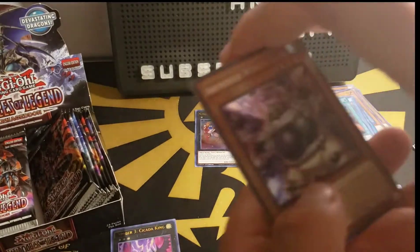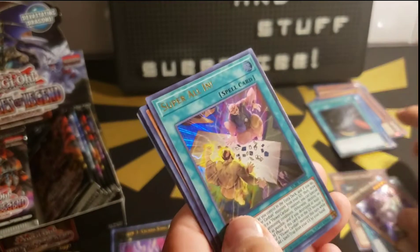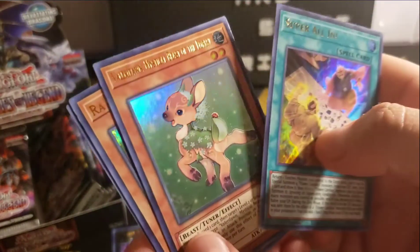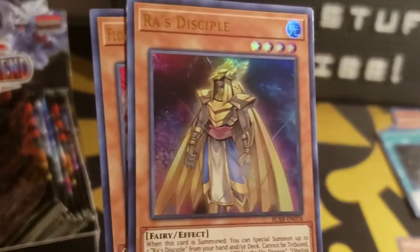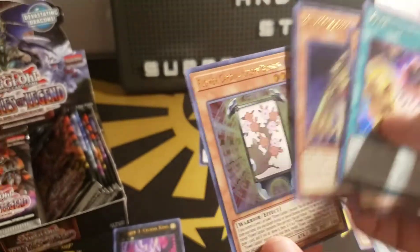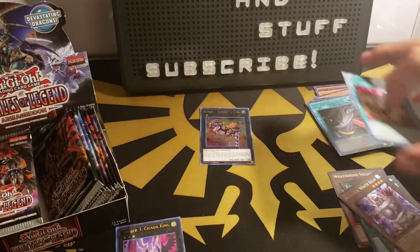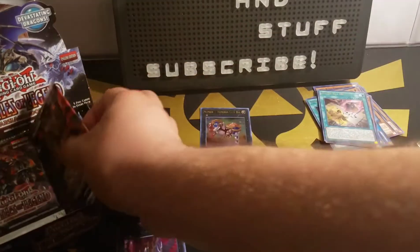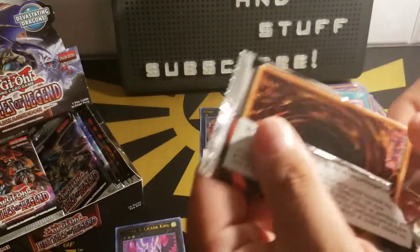Armored White Bear, Super All-In, Verifon, Mystical Beast of the Forest, Ra's Disciple — I forgot that card was in here — and Flower Cardian Cherry Blossom. A random card they put in here. I think it's a foil upgrade for that card — I think it was a common before.